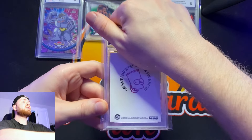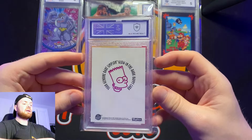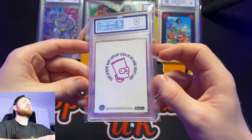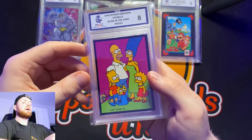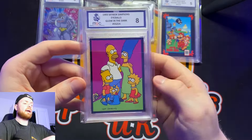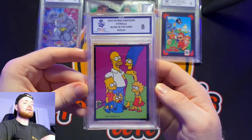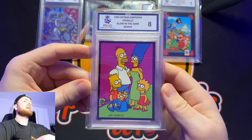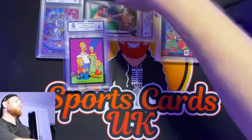Now the Simpsons one — we're not expecting a 10 because we did see a little bit of damage on it. We got an eight. I think with the black borders it's going to be difficult to grade, but it's the eyeballs glow-in-the-dark card from 1993 — one of the early 90s sets. I think it's honestly one of the nicest Simpsons cards I've seen. Maybe I'm a little bit biased.